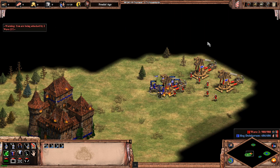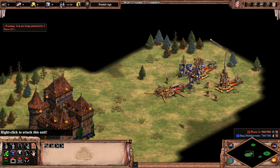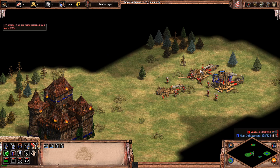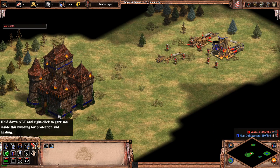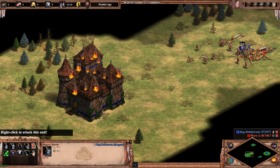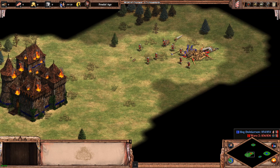Now we are using the shift key to prioritize taking down the trebuchets rather than the crossbowmen, so that we are certain to take the siege without losing our castle. And this will buy us a lot of time. We don't have to wait for each trebuchet to go down and then click again and again.